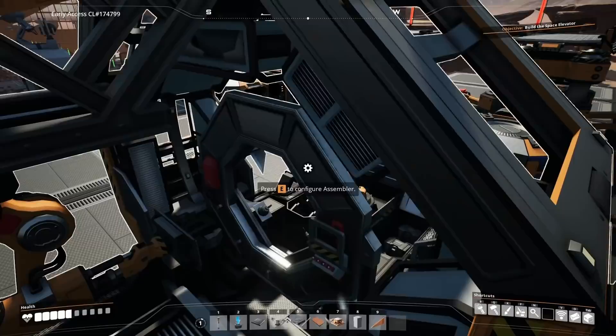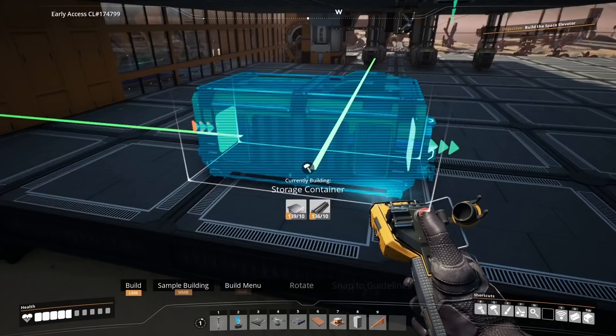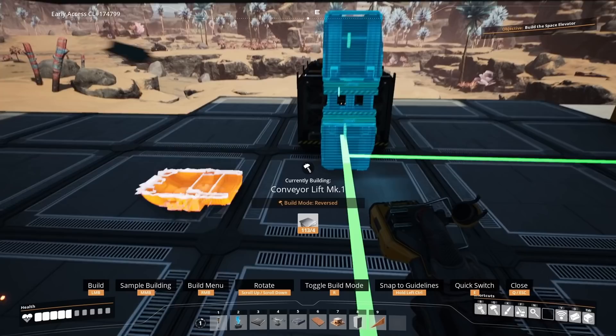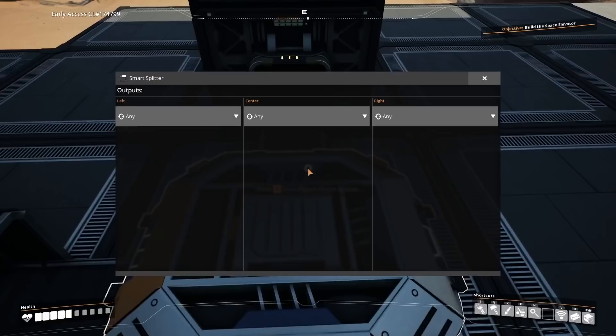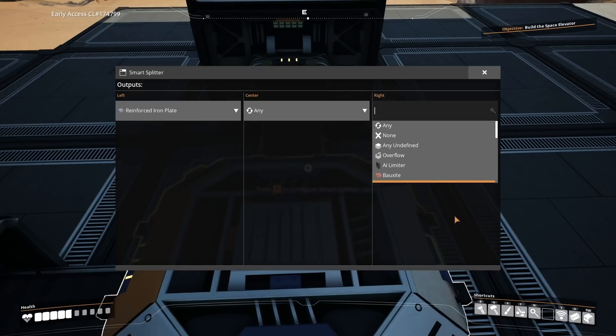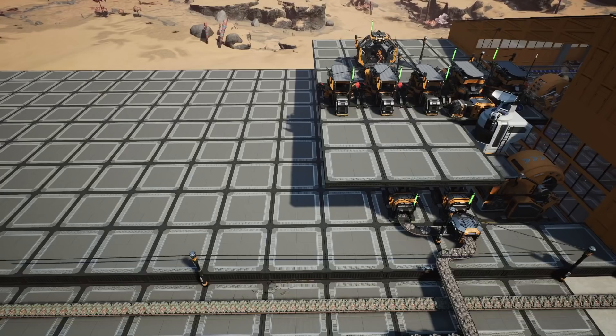Set the assembler to reinforced iron plates, grab another elevator floor hole and place it in front, then underneath add a storage unit. Bring the output down to the bottom where we add a smart splitter like before and run it into the storage unit. On the left we'll have reinforced iron plates, and on the right or center — depending on how you're doing your merging line — the overflow. Our reinforced iron plate assembly line is ready.